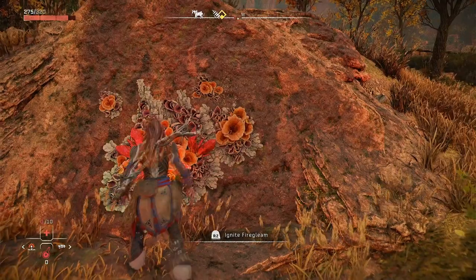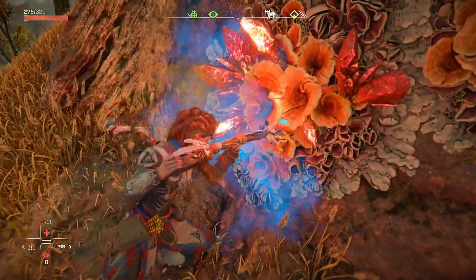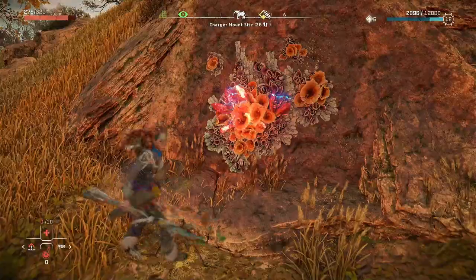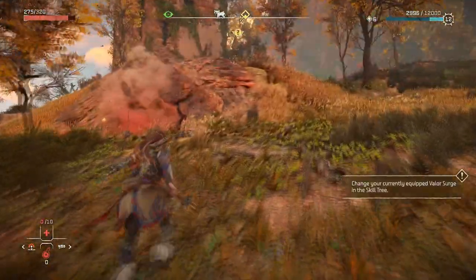Once you press R2, you will shove your spear into it. Make sure you step back because it does explode. That's what you need to do.